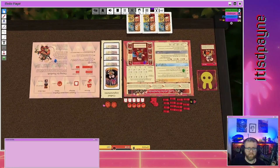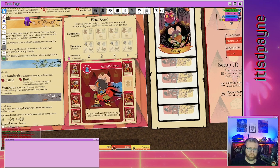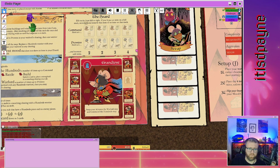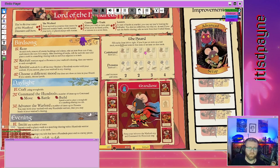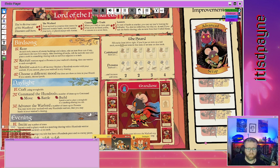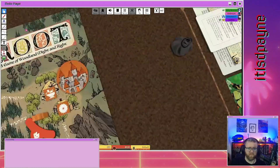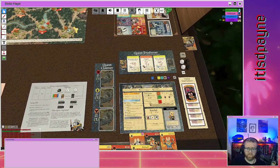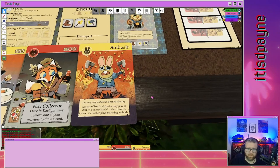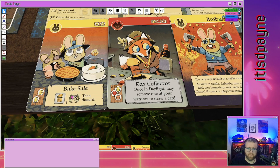Daylight: craft if you want to. You have one stronghold and it's in a bunny clearing. I don't think I'm going to craft this turn. Because of your mood, you're going to swap the next two steps: advance your warlord first. You may move your warlord with any hundreds warriors, then you may battle in your warlord's clearing.